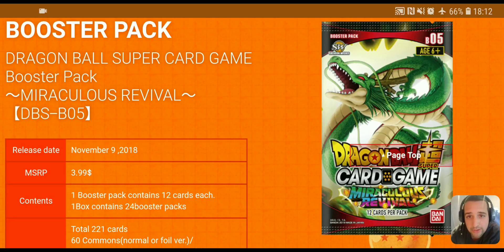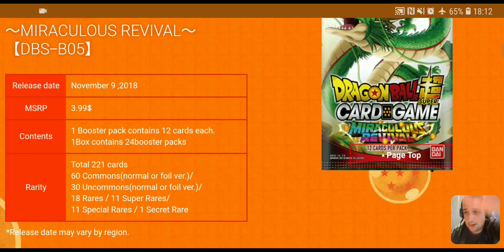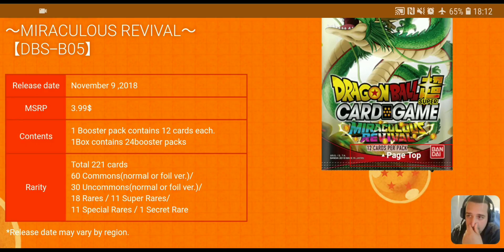What we have right here is the new set — Set 5. The release date is going to be November 9th, 2018. Booster packs are going to MSRP for around $3.99. A booster pack contains 12 cards, one box contains 24 boosters, and a case has 12 boxes. As far as the set breakdown is concerned, there's a total of 221 cards in the set.